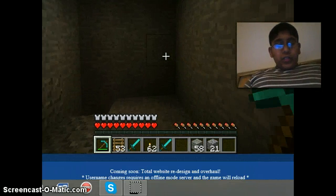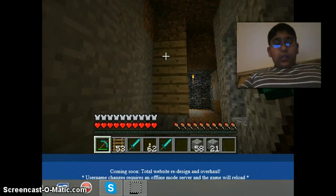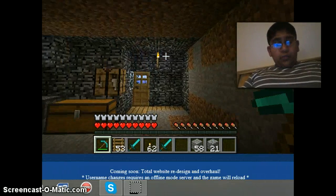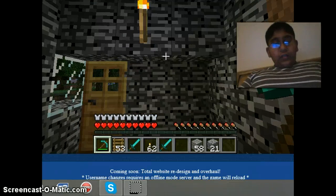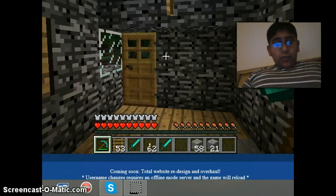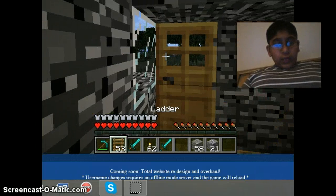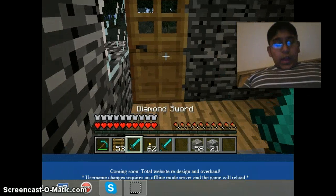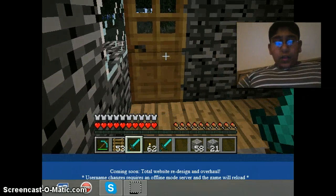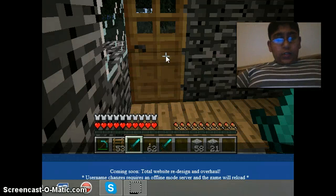Look, I have two diamond swords without even getting diamonds — pretty cool right? What is that — oh, some skeleton. Stupid skeleton, get my weapon! And I'm fully armored as well. So I'm going to show you some basic cheats — I'm in commands mode.